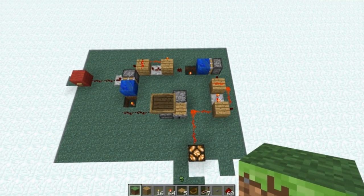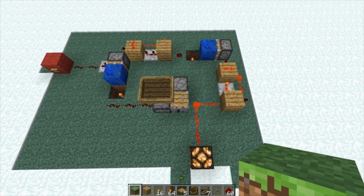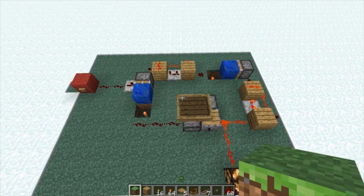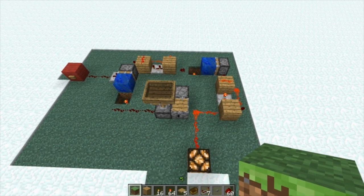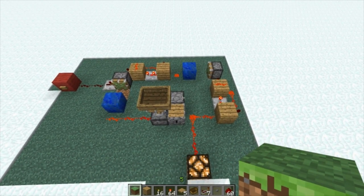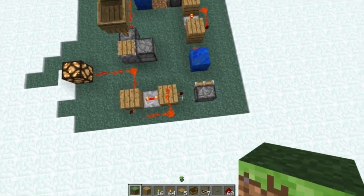Two repeaters, one-two-three-four-five-six redstone torches, and about fifteen — again not including the output — fifteen redstone dusts and three pistons. So it's not the smallest, most compact thing ever. I mean we could probably squeeze it down a bit more.